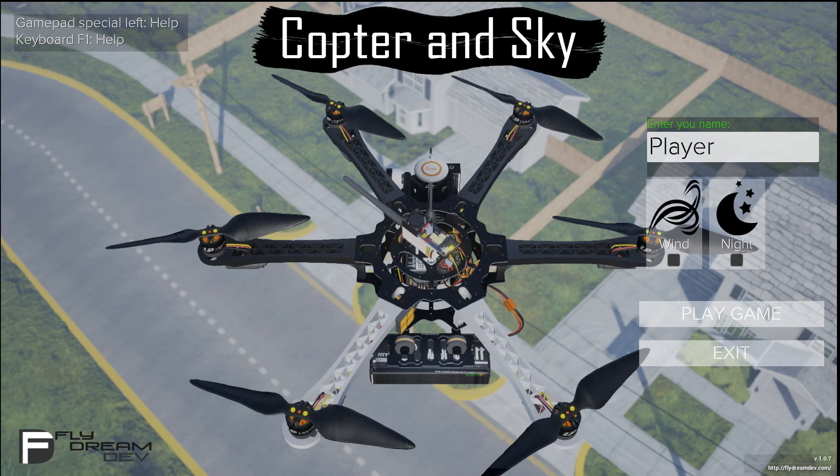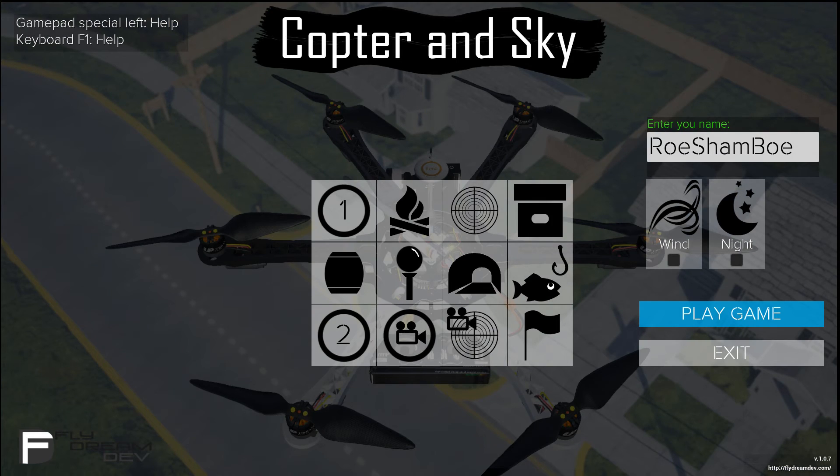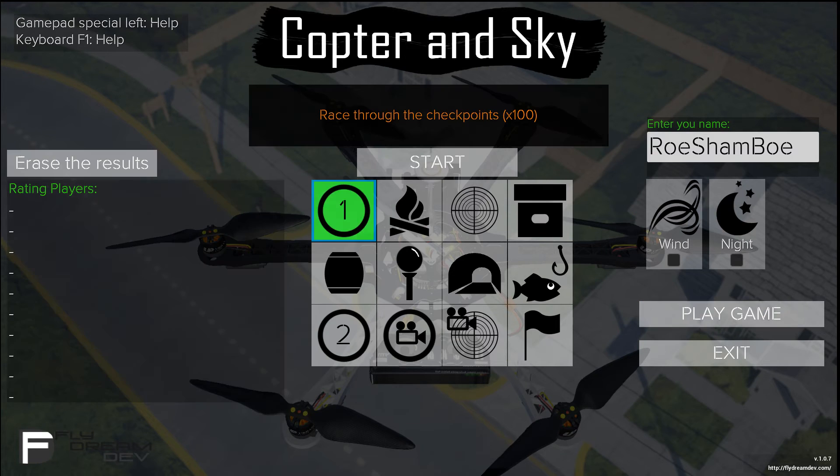Hey, what's going on everybody! Look at this fun game we're gonna play — a drone game. I bought this for like four dollars on Steam, it's pretty new, I think it just came out. It's called Copter in Sky. Let's get into it — I just launched it, I haven't played it or anything. Looks like there's: race through the checkpoints, extinguish fire, get a thousand points, score goals, race checkpoints, free fly. Let's try free fly obviously.